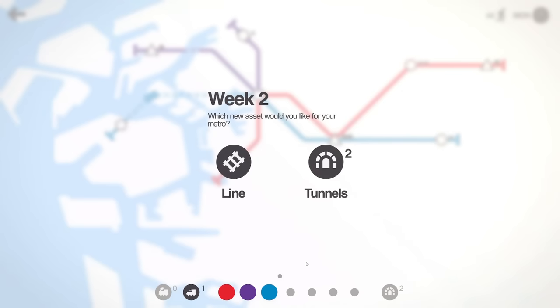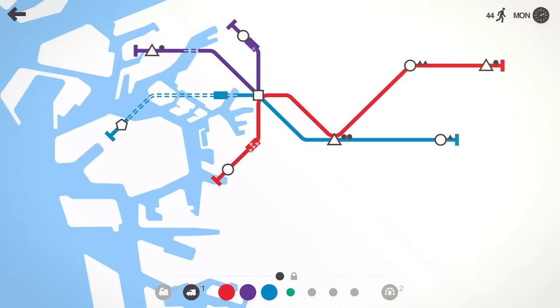Usually you just get to pick a single locomotive, but here we've got the choice between two locomotives or one Shinkansen — so we're definitely picking that. It's basically a bullet train. Then we can either pick a new line or some tunnels — as we've already got two tunnels I'm going to pick another line and put our super fast train on it.